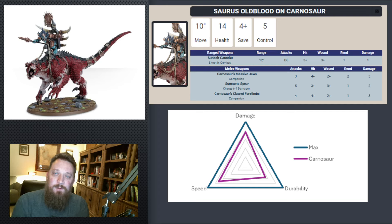Next up is the Saurus Old Blood on Carnosaur. This one ended up being better than I thought. The Saurus Old Blood has decent speed — and you can actually buff that more — its damage is okay, and its durability is fine. It has 14 health on a 4-up save, comparable to a unit of Agridons. The biggest problem is that it doesn't really scale — you can reinforce Agridons, Crocs, or Raptadons, but the Carnosaur is stuck right here. So decent damage, decent speed, and okay durability — it charts fairly well.